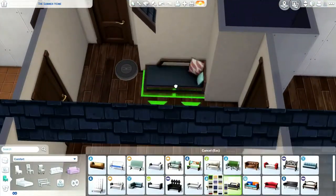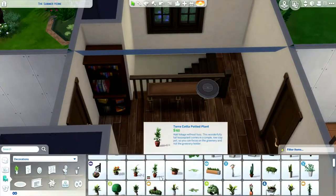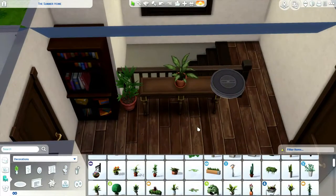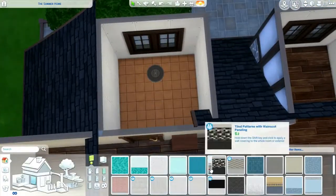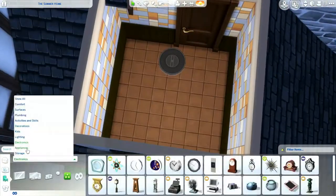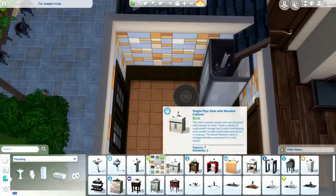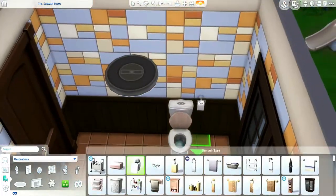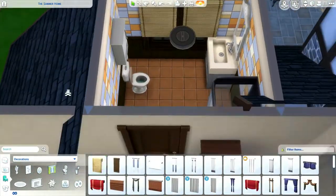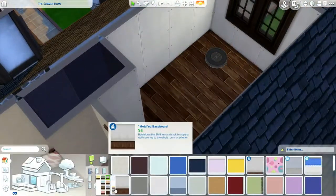Now we're moving on to the upstairs. I didn't really know what to do with that space, so I made some kind of a little reading space where the parents can read to their children before they go to bed. Here is the upstairs bathroom, and as you can see, even though it's a 3x3 bathroom it's not that big. If someone really has to use the bathroom, maybe they could go downstairs if the upstairs one is occupied.